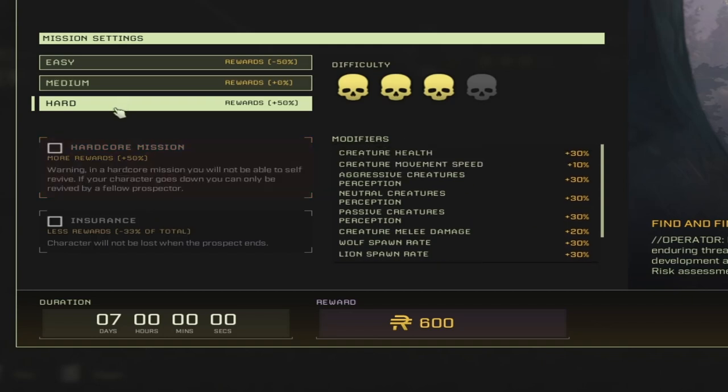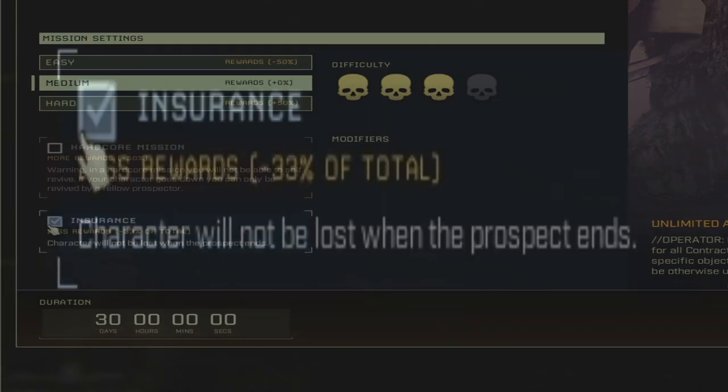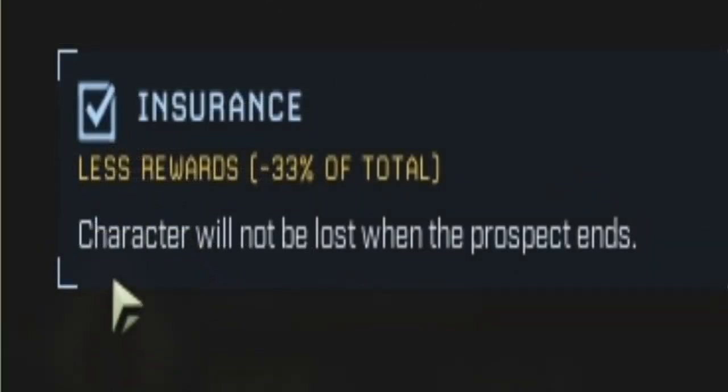When you change to Hard or Hardcore, you'll see the modifiers to the right of the mission, which increases the creatures' health, movement speed, and more. Also on missions, you'll see the option for Insurance. Insurance means that the character will not be lost when the prospect ends, but it gives you a negative 33% reduction in rewards.